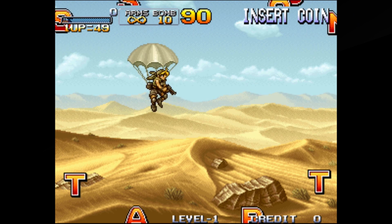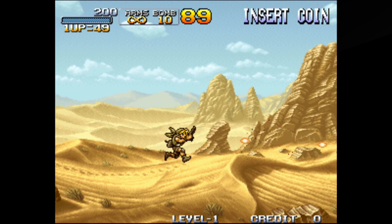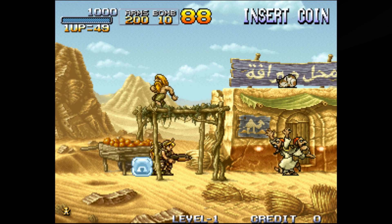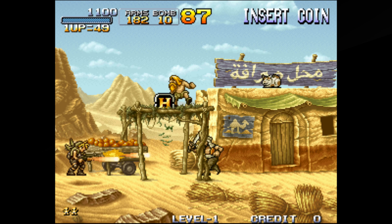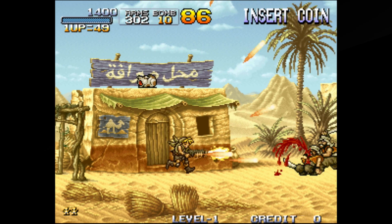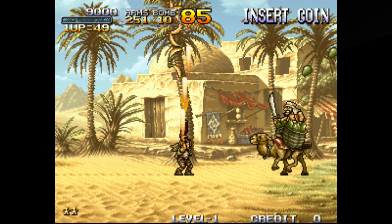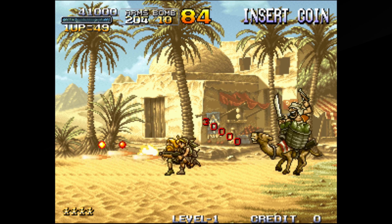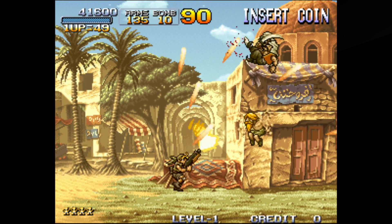I'm going to show you the first couple of levels. The third level you can do whatever you want. I show two levels because they're very important for high score and caravan mode. I lower the difficulty to level 1. Basically you want to rescue all the hostages and not die — that's very important. Rescuing all hostages plus not dying gives you a 200,000 bonus, and having the vehicle at the end is another 100,000 bonus.